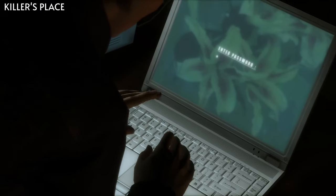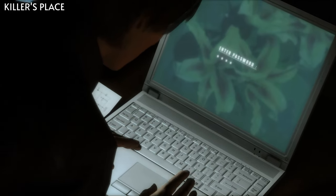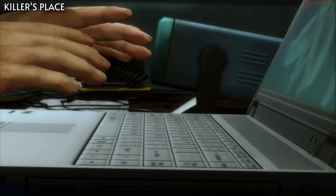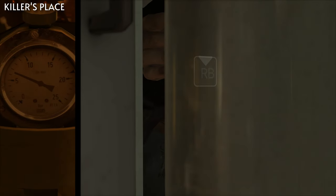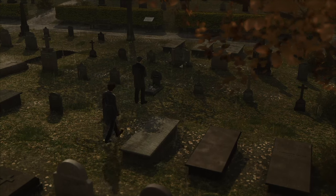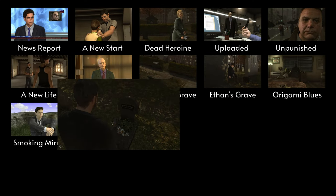We'll then reload to the chapter Killer's Place again, and be sure not to put in the correct password on the computer. Then successfully escape by hiding in the fridge, and this will unlock the ending Tears in the Rain.